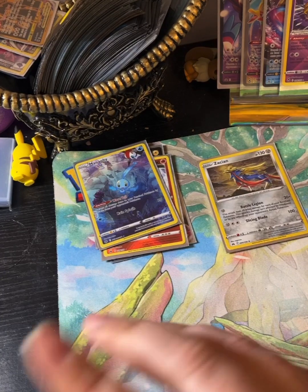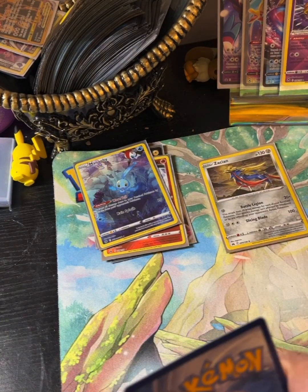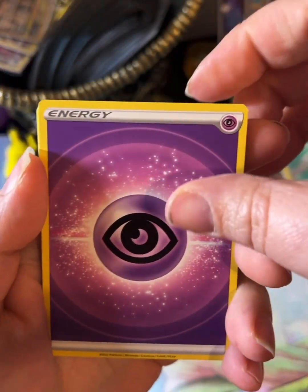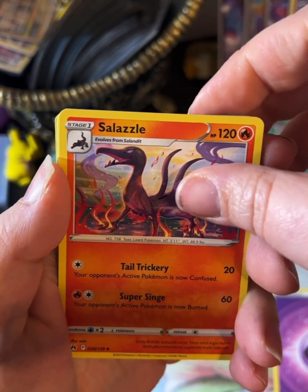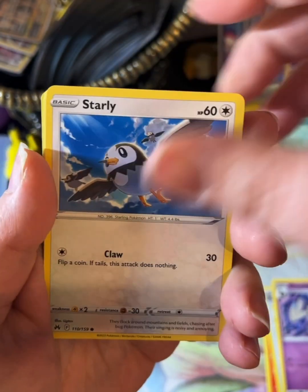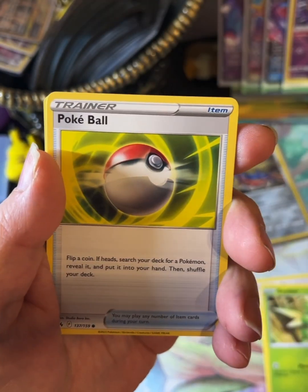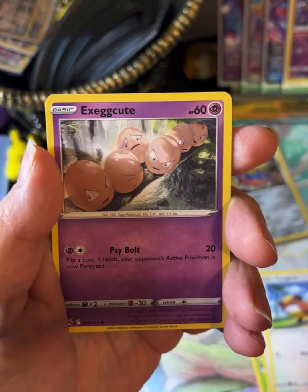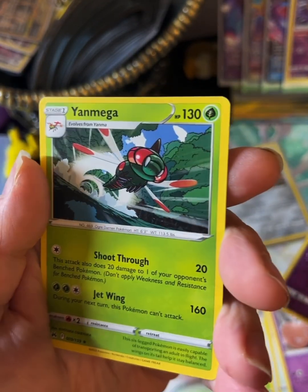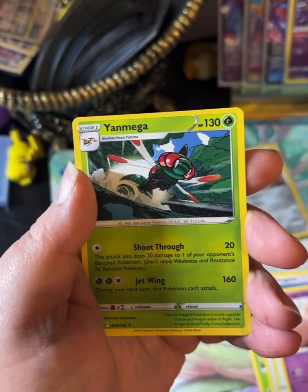Code card — one, two, three, and four. We've got psychic energy, Rare Candy, Dust Collapse, Starly, Scyther, Pokeball, Yungoos, Exeggcute, reverse Dust Collapse, and a non-holo rare Yanmega.